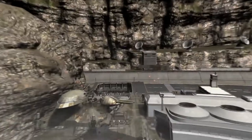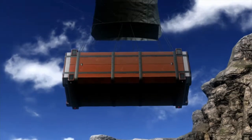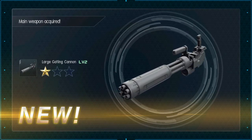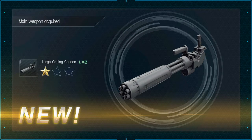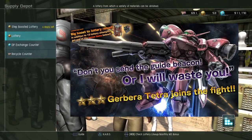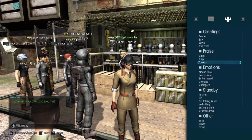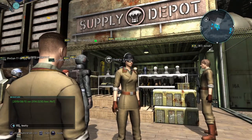Not expecting anything cool from this single roll, but we got the Large Gatling Cannon weapon — I believe this is for the new Drossi Kai, so that's something we haven't seen before. I still don't have the mobile suit for it, but at least we got the weapon. That's pretty much it for today. Take care, good day everyone!